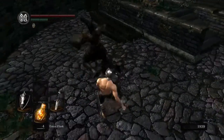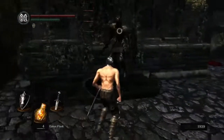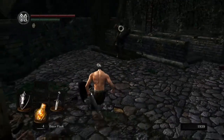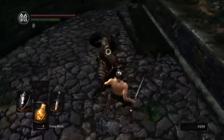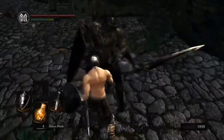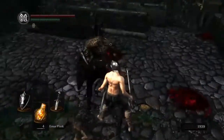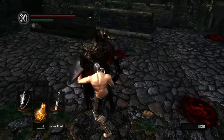That shield attack you saw him do — where he smacks you with his shield — can drain your entire stamina bar and break your guard. If your guard gets broken, the next hit is going to do some damage. With this guy this early, it might kill you. It's going to take a few backstabs because I don't think you're meant to kill him this early.